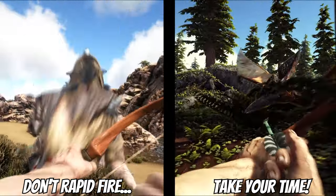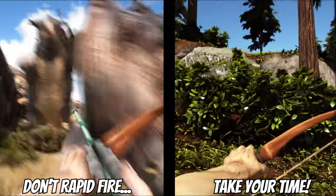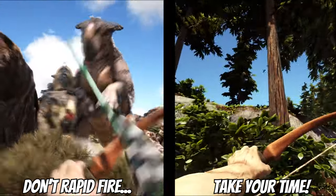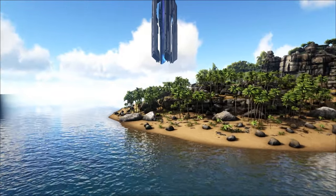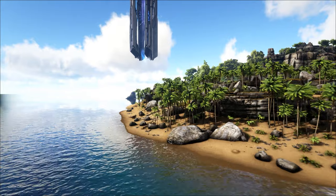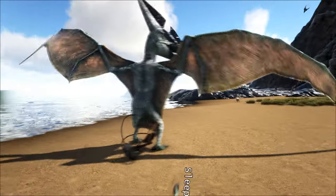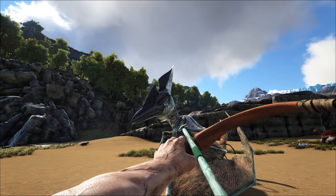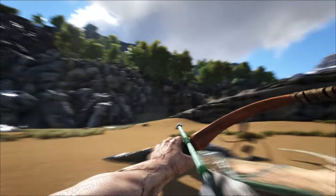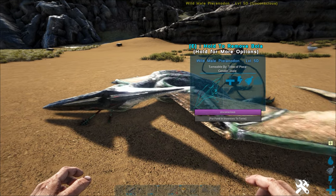It's important to mention that knockout tames and passive tames are not interchangeable. You can't passively tame a creature that requires a knockout tame like the Rex, and vice versa. Using the aforementioned equipment is the absolute first step in taming a dino via the knockout method. I personally recommend using a bow and trank arrows if you're in the beginning of your journey on the ARK, since knocking things out with your fists or a club is very dangerous and will take a lot of time.